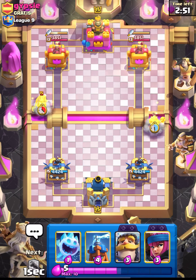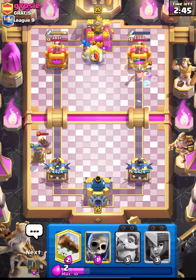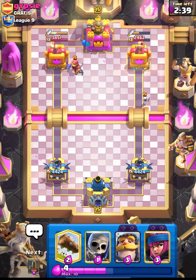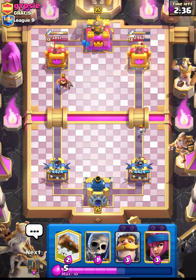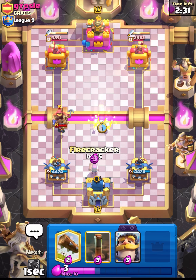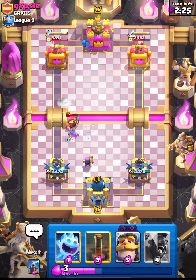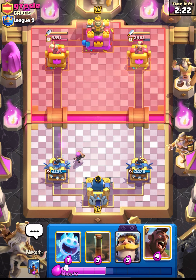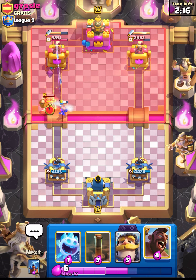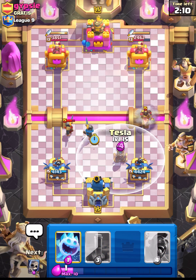We are in the next match against gypsy - good luck to him. He's also using a hog deck. Let's put down our tesla. The beauty of tesla is that we can place it anywhere near the tower and the hog will go towards it. He's using a level 13 dagger duchess, which won't be enough for the hog. Let's put down our firecracker and lock back so his mini pekka won't get any damage. The fisherman gets one shot but it's okay.